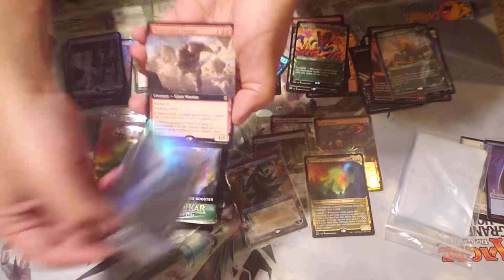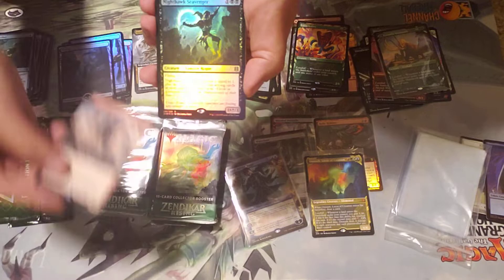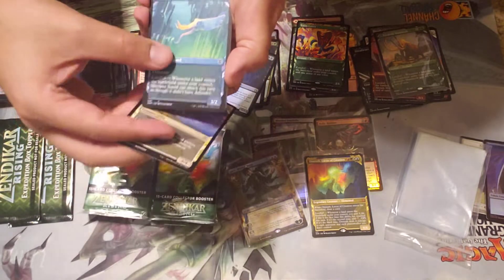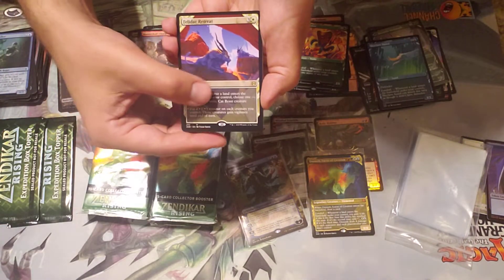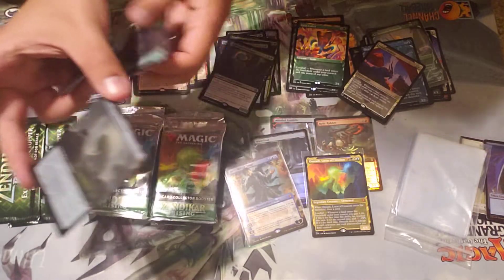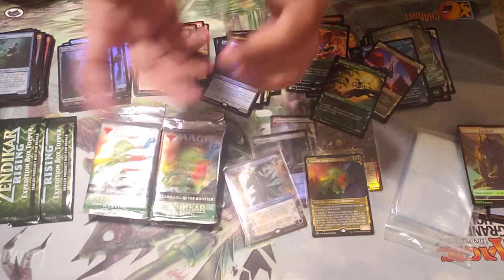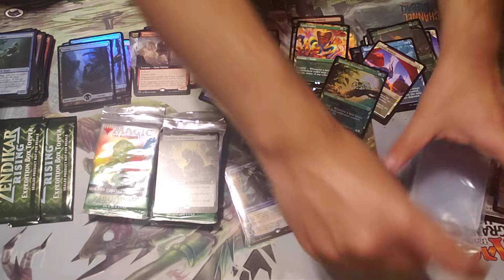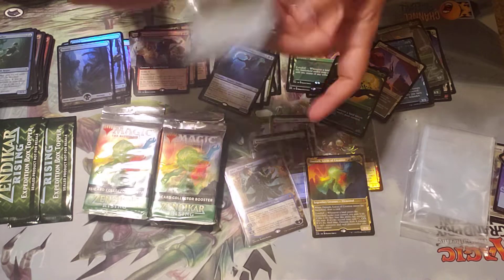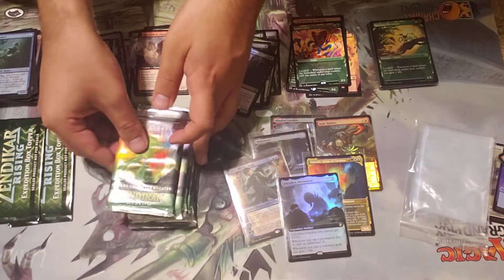Full art foil swamp, Skull Scratch — Shatter Skull Charger — foil Nighthawk Scavenger, and alternate art — we got the Feladar Retreat, nice. Needle, and that is cool looking — full art foil Forsaken Monument. That's a nice commander card right there. Full art foil mythic — all right, halfway through, we still got half the box to go.